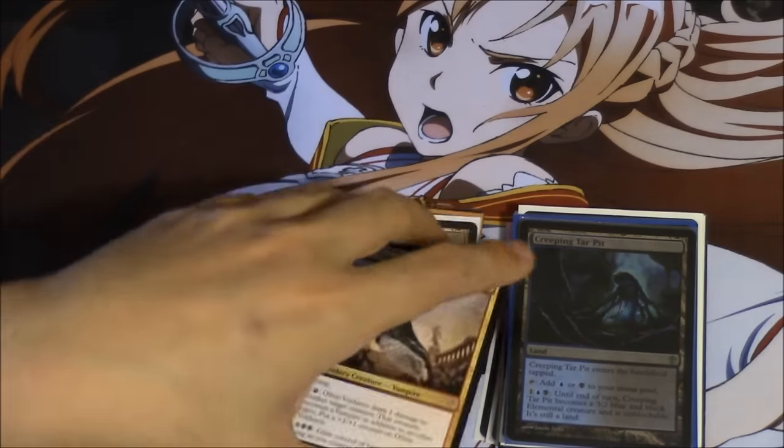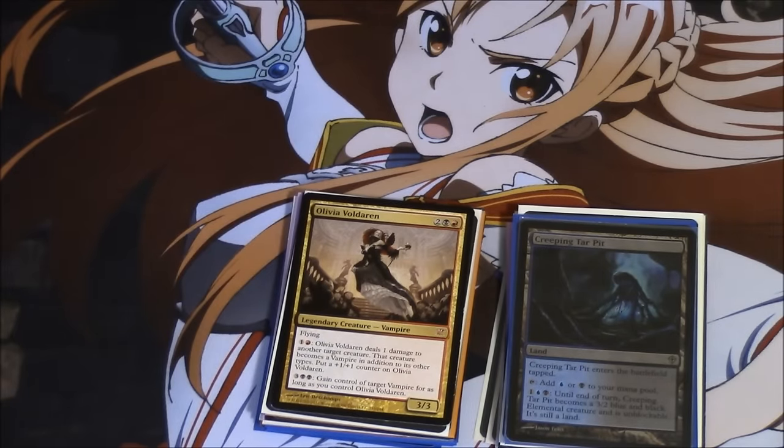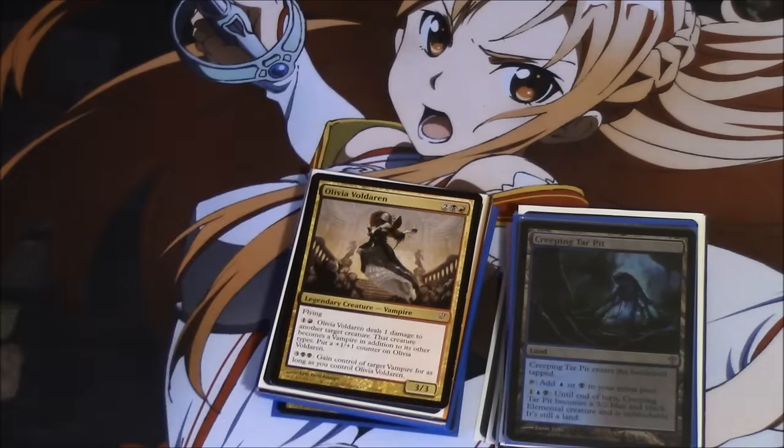Each of these cards has its own story, especially Olivia. Once I go to storage — Olivia was my very first card that I did really well on speculation-wise on YouTube. It wasn't Stoneforge, it wasn't Voice, it wasn't Elspeth — it was Olivia Voldaren that got me interested in speculation. I was not doing it the correct way like today, and I made a video about this. I can see how people buy up cards and spike prices — that's not what I do. I purchased these a long time ago, as soon as they rotated out.